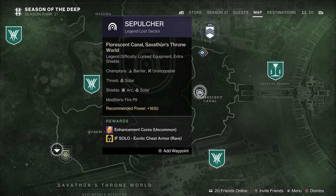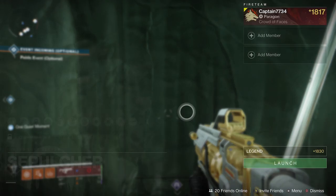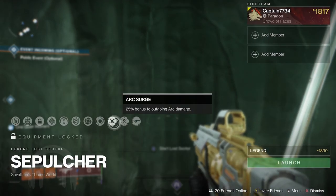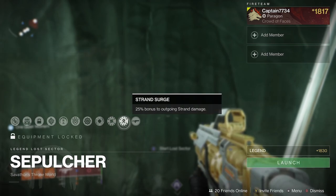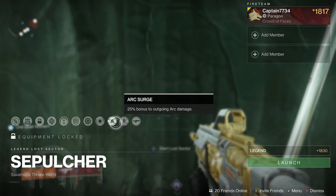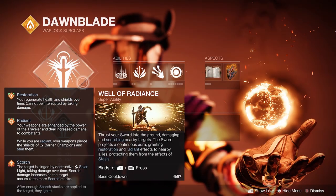This sector contains barriers and unstoppables. The threat is solar and there are only a couple of arc and solar shields in total. During the recording of this video, the surge was arc and strand — that might be different for you. The surges are on a weekly rotation, so always double check what the surges are and match your subclass or weapons to the same element to deal extra damage. Moving on to loadouts.